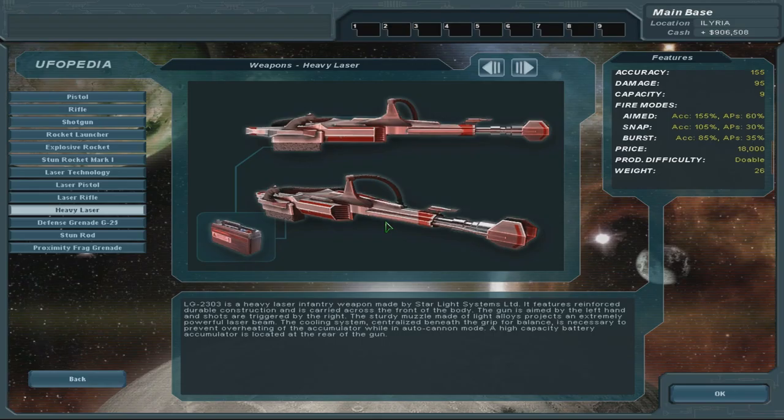The LG 2303 is a heavy laser infantry weapon made by Starlight Systems Limited. What? Starlight Systems Limited? Was this not us doing research? It features reinforced durable construction and is carried across the front of the body. The gun is aimed by the left hand and shots are triggered by the right. A sturdy muzzle made of light alloys projects an extremely powerful laser beam. The cooling system, centralized beneath the grip for balance, is necessary to prevent overheating of the accumulator while in auto-cannon mode. A high-capacity battery accumulator is located at the rear of the gun. This almost seems like laser weapons were available at the start of the game — it's something you can buy in the store, because it's made by Starlight Systems Limited. Very bizarre.